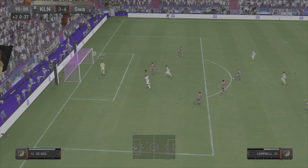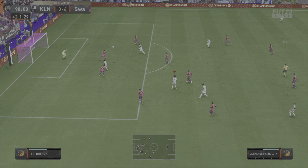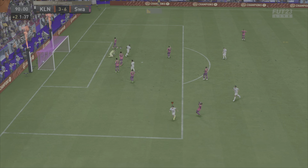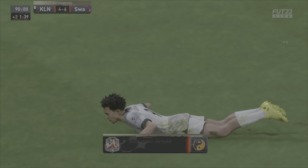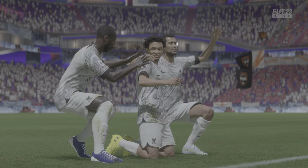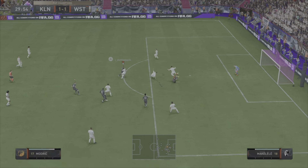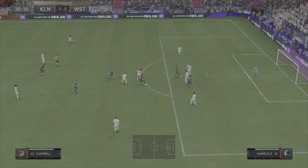Moving on to the next clip — can we get a hat-trick in this game? Busquets throws himself at that to win the header. Good skill from Alexander Arnold, and he goes with a finesse shot. It finds the back of the net off the post and in — a fantastic finesse shot and our first goal from outside the box. Wild celebrations to match it. We get smashed in this game, but we do get a hat-trick with him as striker.